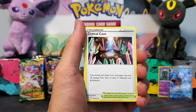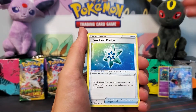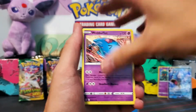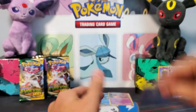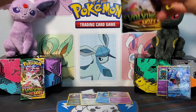Dark Energy to kick this one off. Crystal Cave, Avalugg, Snowleaf Badge, Rufflet, Roggenrola, Wobbuffet — that's a cool one — Hoppip, Swablu, Scraggy Reverse, and a Wishi Washi Non-Holo. On to the next one guys.